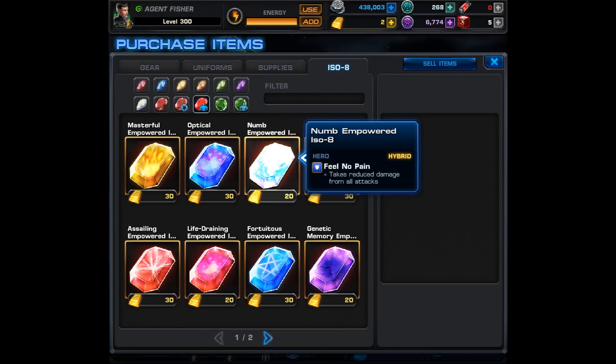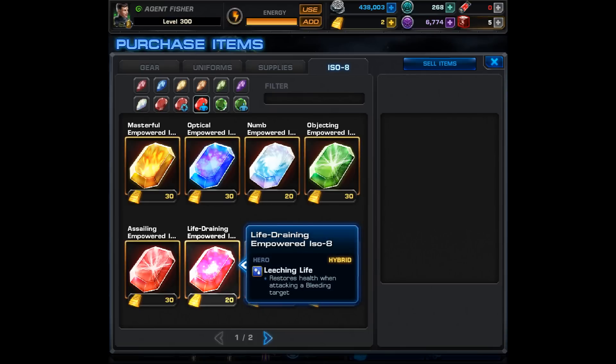I was shocked to see the sheer selection size of these E-ISO, and especially the A-ISO — it really does add an extreme customization level for Hybrid. Unfortunately it does cost 20 gold for each E-ISO. The first Empowered ISO-8 you're going to see in the store is called Num — it grants Hybrid 'Feel No Pain,' so he takes reduced damage from all attacks. Damage reduction is never a bad thing, so this could be pretty promising.